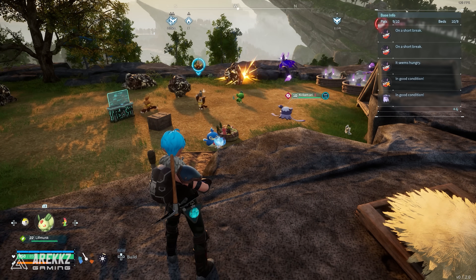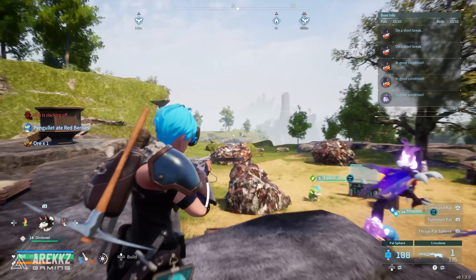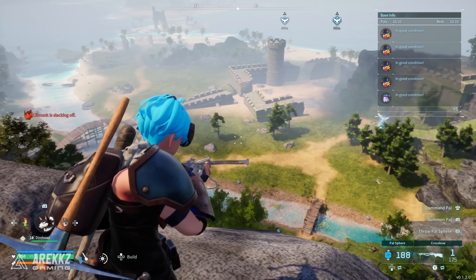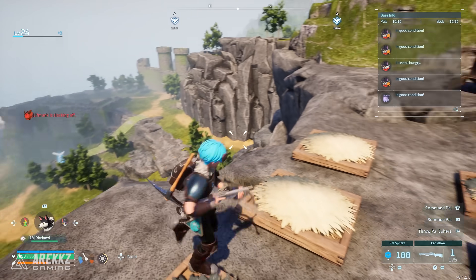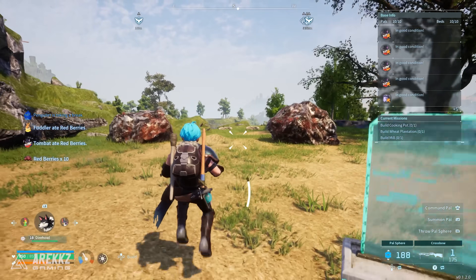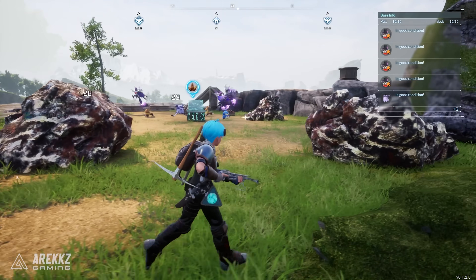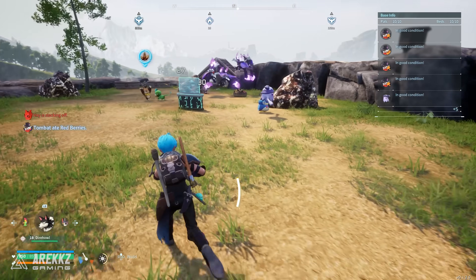A really good thing about this particular location is that if the base gets raided, you're on a hill and the bridge is the only access point. The raid always starts down on the road and it takes them absolutely ages to get all the way up to the base — a massive long hike — so they're really easy to intercept, capture, or kill. I've put a few sandbags at the entrance on the outline of the base circle to impede raiders. It's a really good spot in terms of a defensive base, and you don't want to build over these ore nodes because the passive ore generation is so valuable.